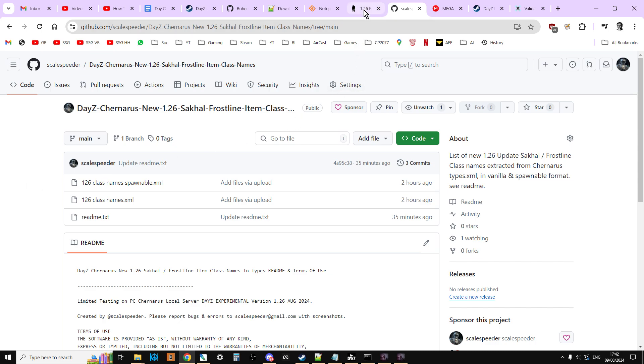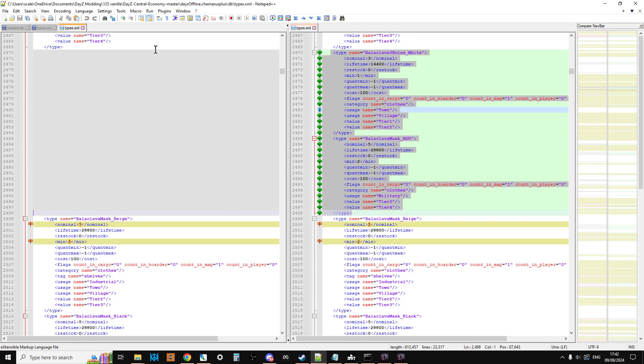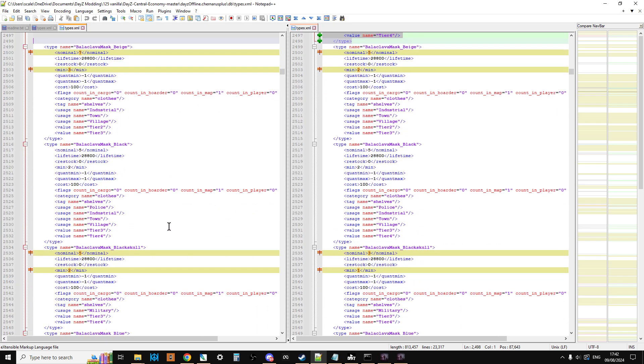So there we go — that is how I update my types.xml, cfgSpawnableTypes.xml, and all the other files. I compare files and always start with types.xml because it's the hardest and longest one. Once that's done, I move on to the next ones. Critically, please make sure you validate your files after editing because it's very easy to make a mistake when copying and pasting. Hopefully you found this video useful — if so, hit Like, press Subscribe, and I'll see you again soon.